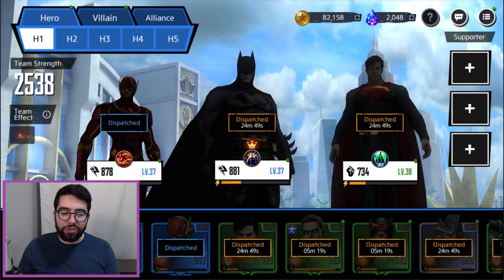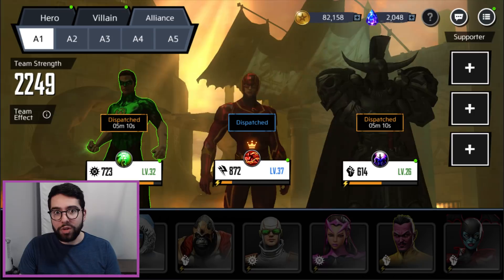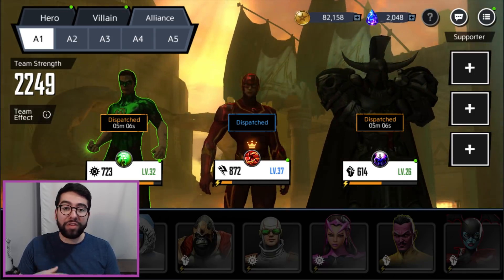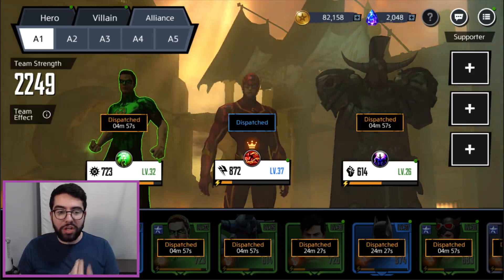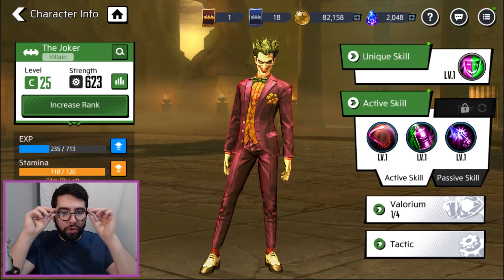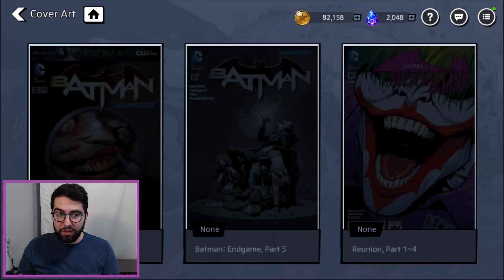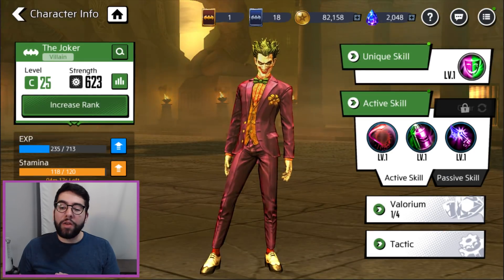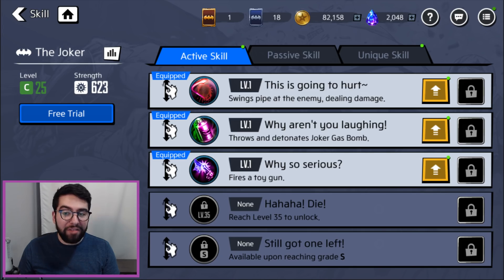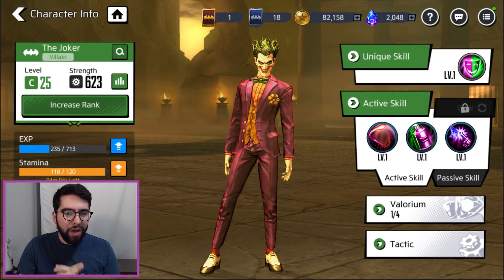Right now there are only 30 characters in the game overall. I have 10 unlocked and there's another 20 locked. It's very difficult to get new characters, so don't expect to be collecting them every day or even every week. The collection is slowed down to force you to focus on the characters you have and build them up. There's a lot of character building mechanics: individual cards that give individual buffs, Valorium that buffs stats with various equippable effects, different active skills — only three equippable out of five — plus passive skills and a unique skill that functions differently whether they're a leader or a teammate.